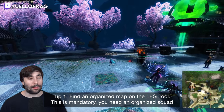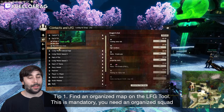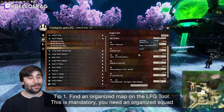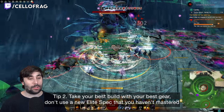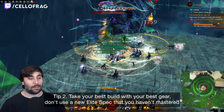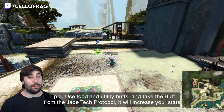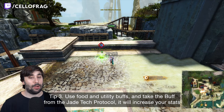Tip number one: find an organized map on the LFG tool. This is mandatory — you need an organized squad to make it. Tip number two: take your best build with your best gear. Don't use a new elite spec that you haven't mastered. Tip number three: use food and utility buffs and take the buff from the Jade Tech protocol. It will increase your stats.